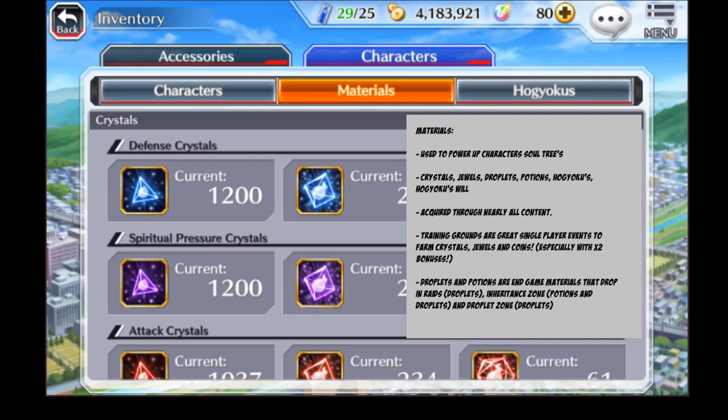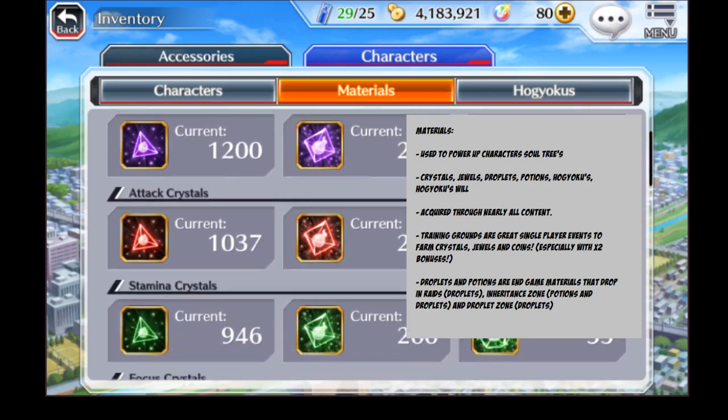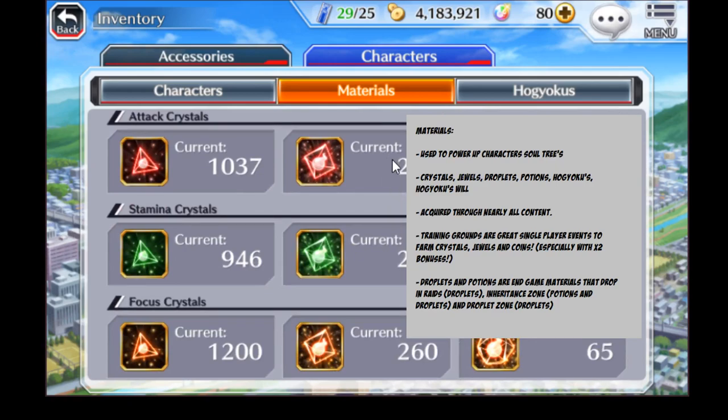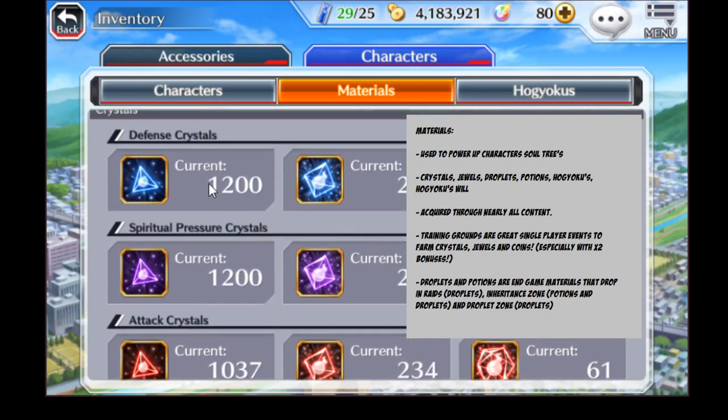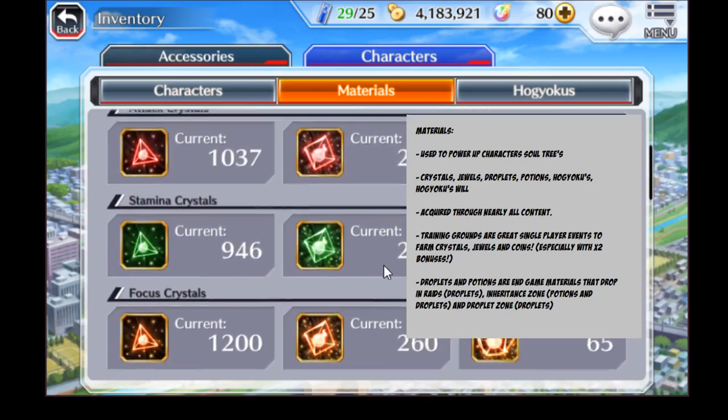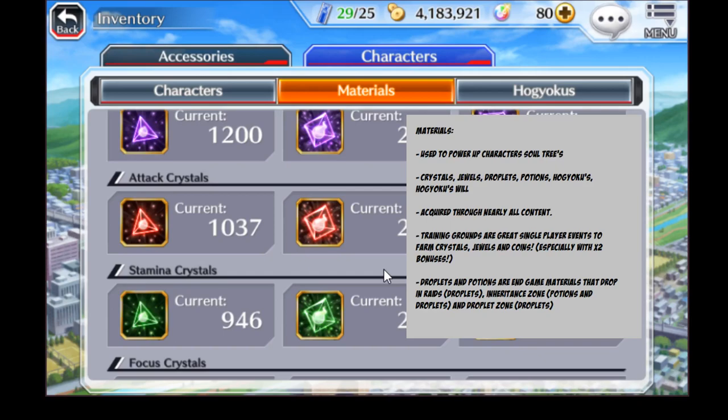The x2 bonus is the best time to grind out crystals, jewels, and coins so you don't waste tickets on farming those during better events. Droplets and potions are end-game materials: raids drop droplets, the inheritance zone drops potions and droplets, and the droplet zone drops droplets. Keep your stock topped up — especially attack, stamina, and spiritual pressure crystals and jewels, as most characters use those heavily. Defense and focus crystals and jewels are more niche but still worth stockpiling.